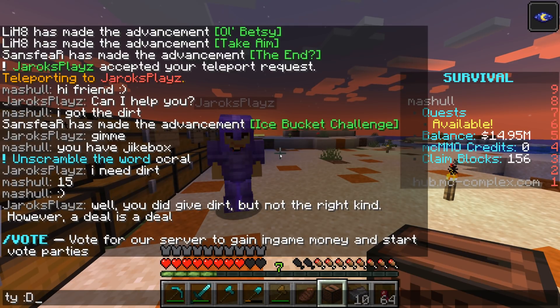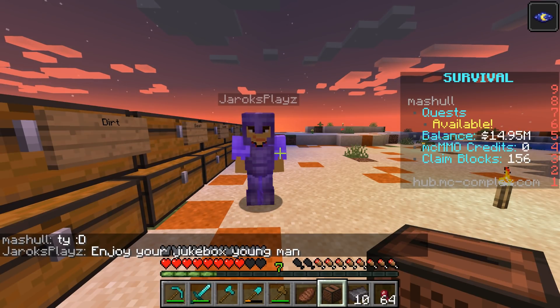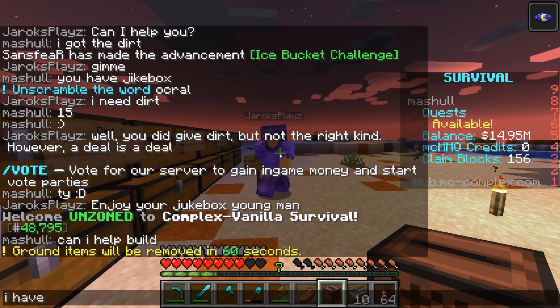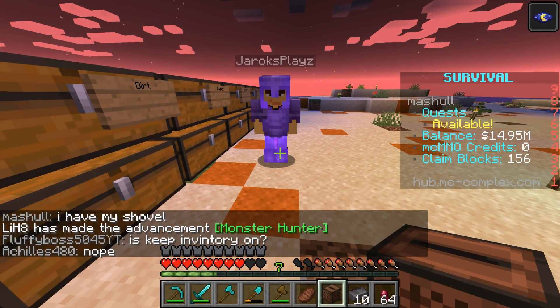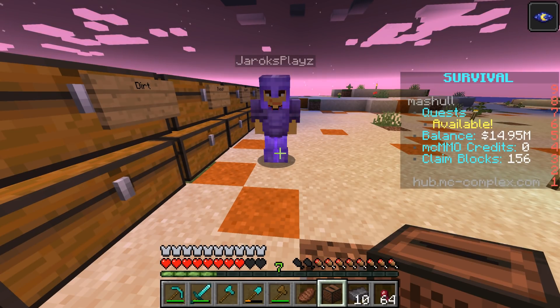This guy gave me the jukebox for 15 dirt! Not stacks — 15 individual dirt blocks! Horizon has the claim — if Horizon gets banned, the stash dies. I need Horizon to hop on and get an invis potion fast. Oh wait — he said 'a deal is a deal' and gave me the jukebox! It would have taken him way longer to craft it than just go mine dirt with his fist.